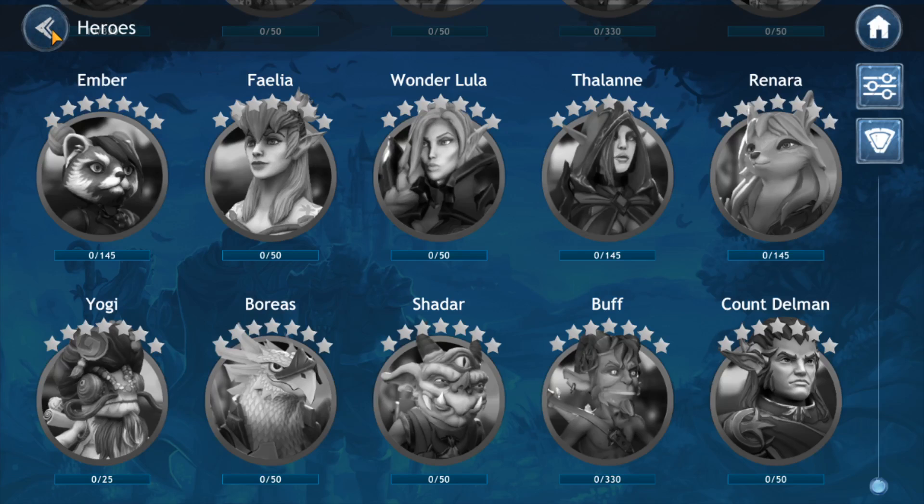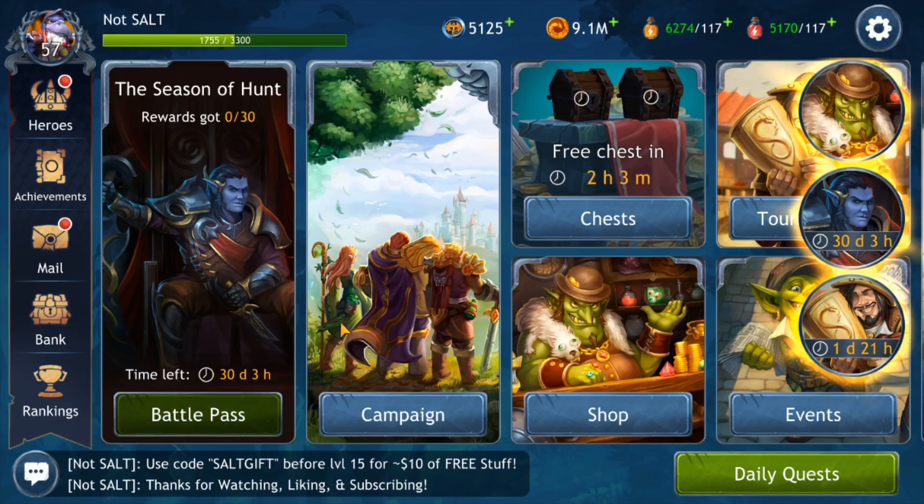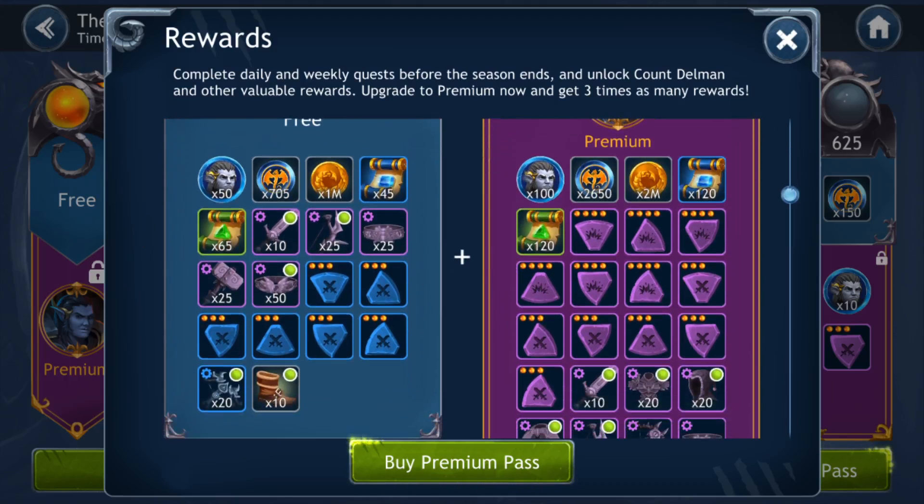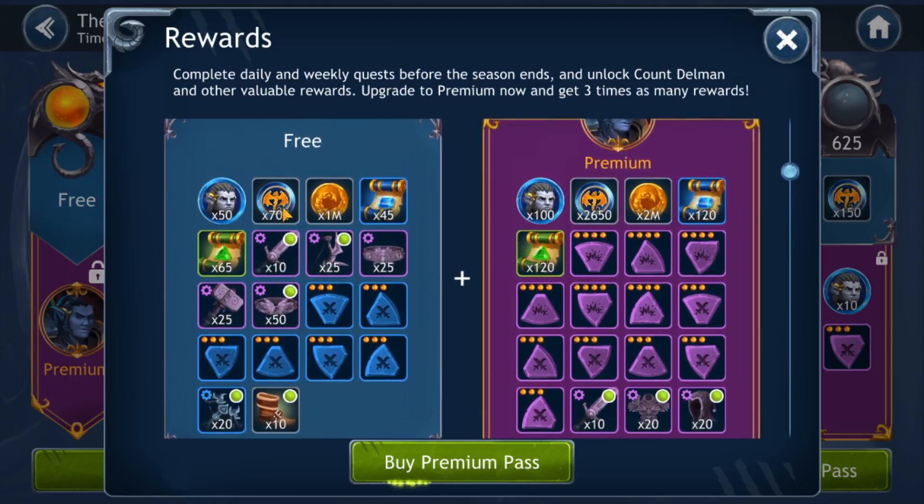I'm excited to unlock him through the actual Battle Pass. Now let's get into some of the other rewards. Draco coins: you are looking at a total of 705 of them from the free version, 2,650 from the paid version — a total of 3,355 Draco coins if you buy the premium version. That's quite a bit, actually — about half as much as that monthly pack, just by progressing through the Battle Pass.